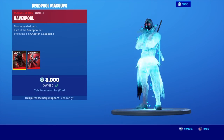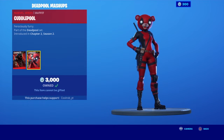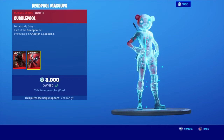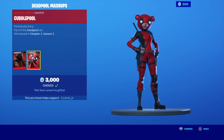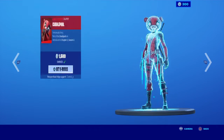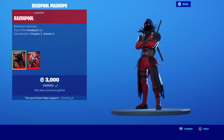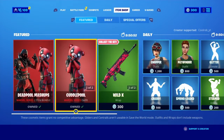We have two new skins: we have the Ravenpull and the Cuddlepull. Pretty cool skins, I do like them. I bought the bundle because it's worth it — it's two thousand V-Bucks so you save a thousand V-Bucks. The skins are originally fifteen hundred each, but you can't gift these away — that's the only bad thing about it.